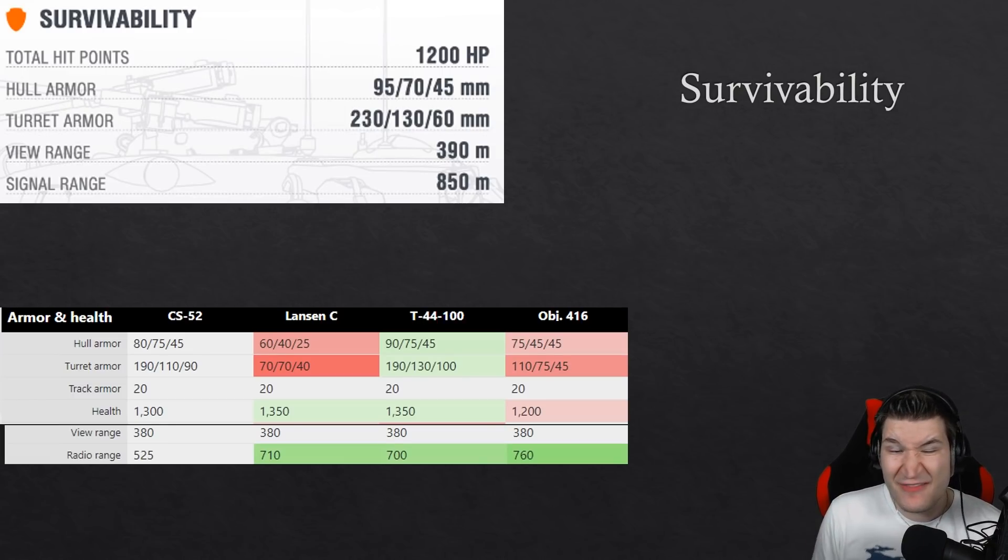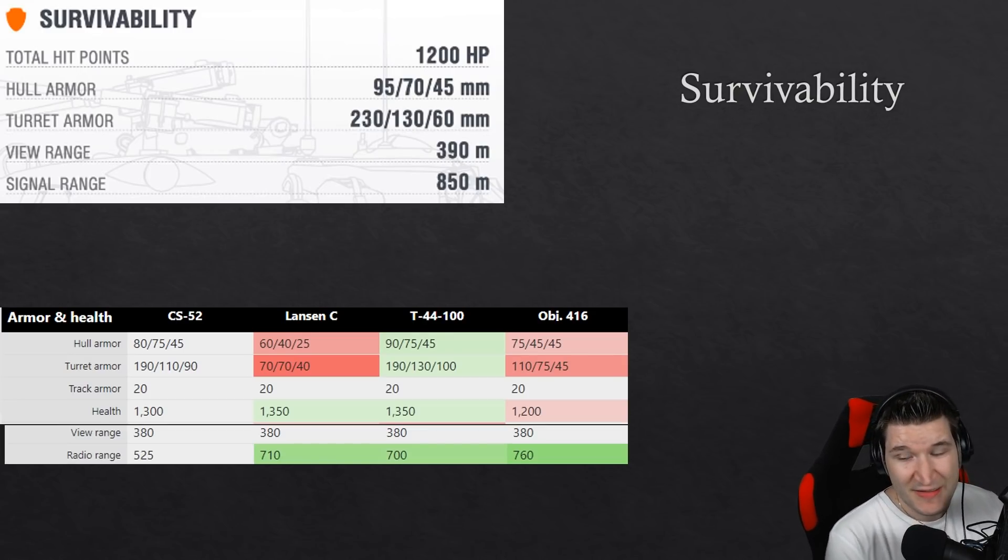The survivability stats are another special one: 95mm upper front plate armor, 70mm side armor, 230mm turret front, 130mm turret side. We don't have any armor pictures yet, but just the base values on paper look convincing that this might be either a premium tank for the Object 430U line or possibly the tier 8 split for the Object 430 / Object 430U. It has very good armor on paper, 394 meters view range which is the best of the comparison group, and only 1200 hit points — though HP usually correlates with vehicle size and this vehicle is fairly small.